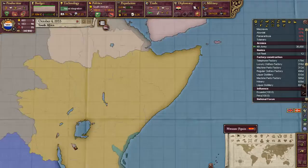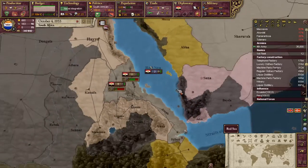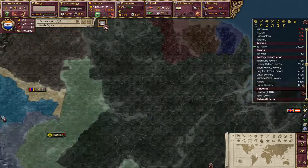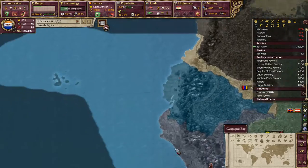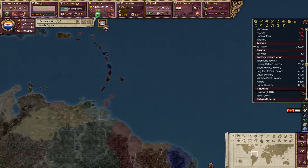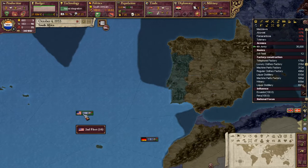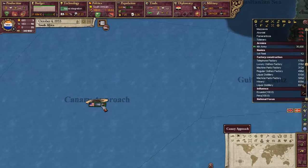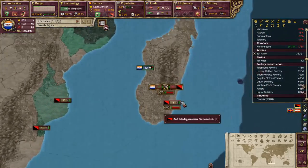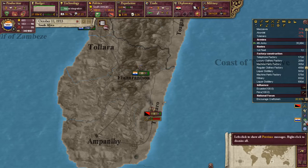Luckily it doesn't seem that Egypt has moved any troops into position - oh, now they have. Let's see what the United States is doing. Oh, they moved their fleet to the Mediterranean. So presumably they'll either be landing in Egypt or doing some kind of blockading. They'll figure it out. It's not really my problem at the moment.